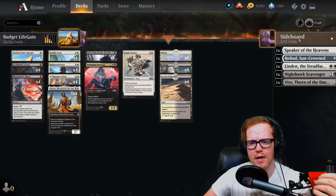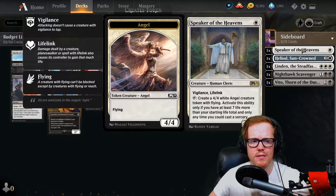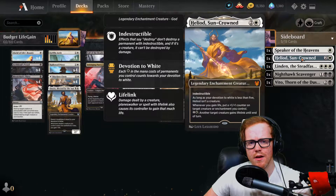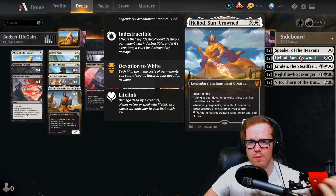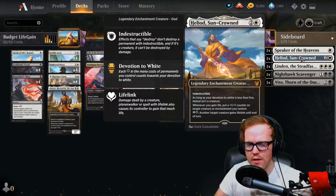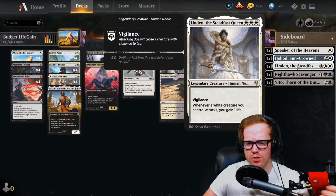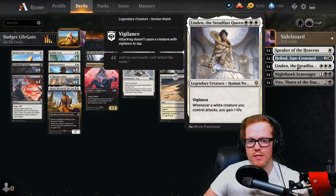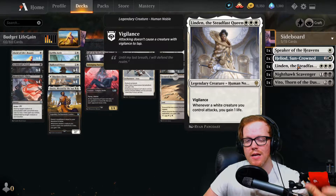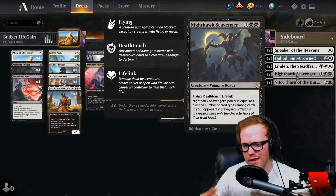In the sideboard we have the upgrade options you're probably wondering about. Speaker of the Heavens is a one-one with vigilance and lifelink — once you hit 27 life you can start pumping out angel tokens. Heliod, Sun-Crowned is another solid option: whenever we gain life we put a plus-one-plus-one counter on target creature, and we can tap two mana to give target creature lifelink. A lot of our things are small, so when we swing with everything we gain one life for each attacker, triggering a lot of effects. That said, Heliod requires three devotion so it can be hard to cast — maybe run only two copies.